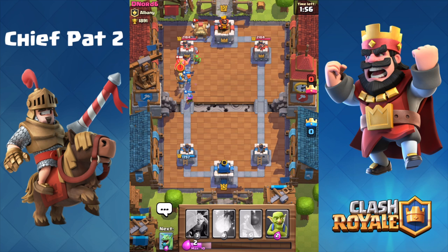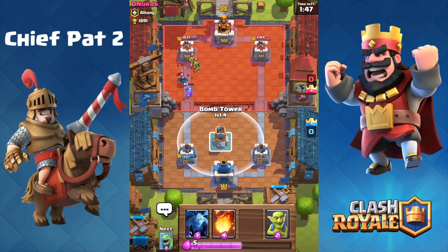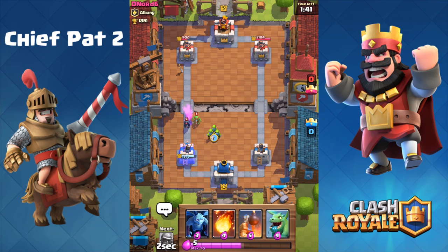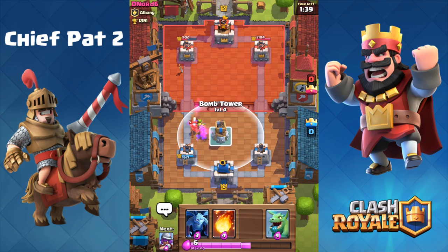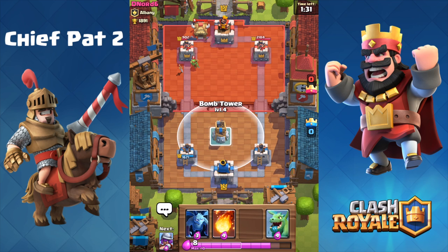We've got a total of a 13 elixir push going down the left-hand lane: four for the valkyrie, four for the musketeer, five for the prince. We're just going to get a ton of damage off against the tower as our prince hammers away, as well as our musketeer. Tower is down below 50 HP. We could do something like our goblins to distract the mini pekka — and it looks like it does enough. I was sort of expecting a zap, because that's what I see so much up in the legendary arena, but we're still going to be okay.